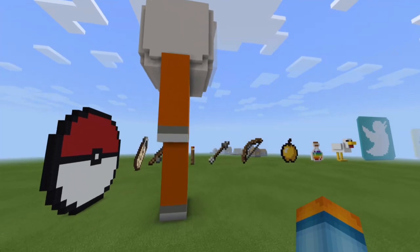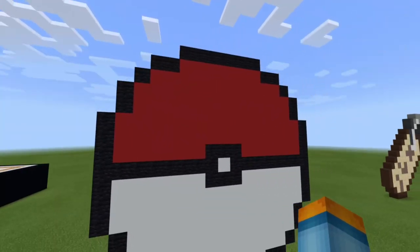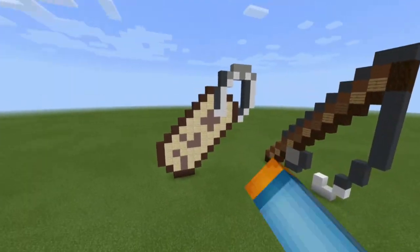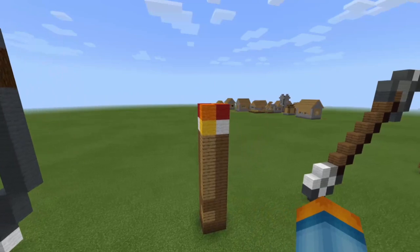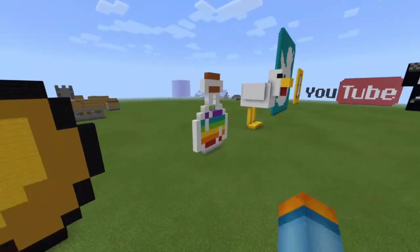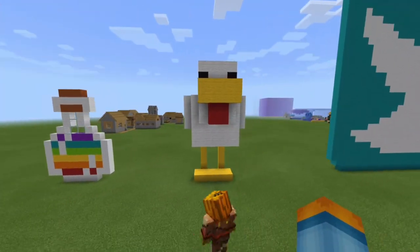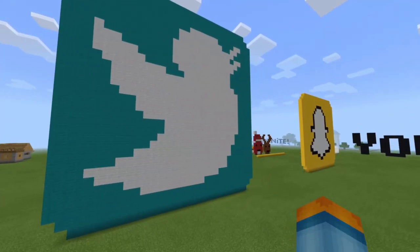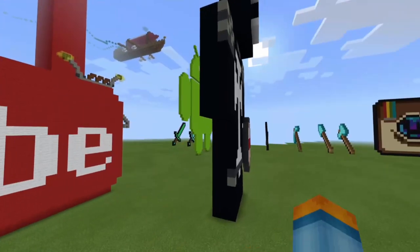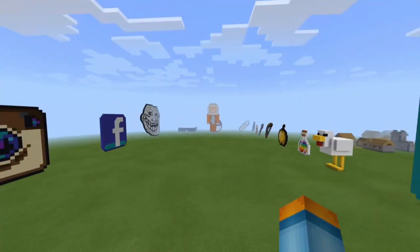Next are the pixel art builds. These are all from tutorials — I can't do this freehand. There's a massive bookshelf, a name tag, a fishing rod, a torch, an arrow, a bow, a golden apple, some sort of potion, and a chicken.